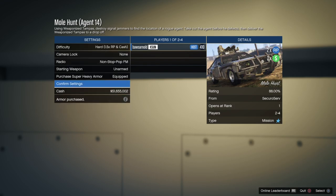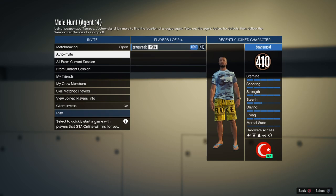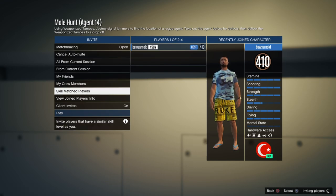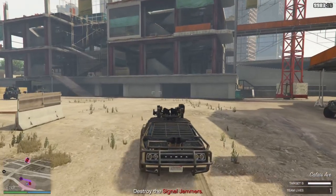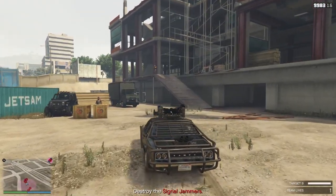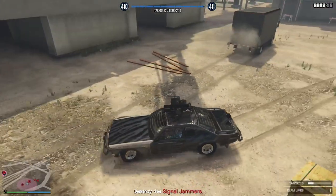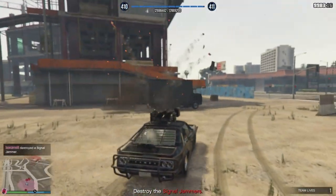If you do a mission for the first time you will unlock the trade price for that vehicle. For example, the half track mission will unlock the trade price for the half track. One tip: ask a friend to join because it's very hard to fill a lobby. Also put it on hard mode — even with one life, the missions are not that difficult, so you can definitely do it.